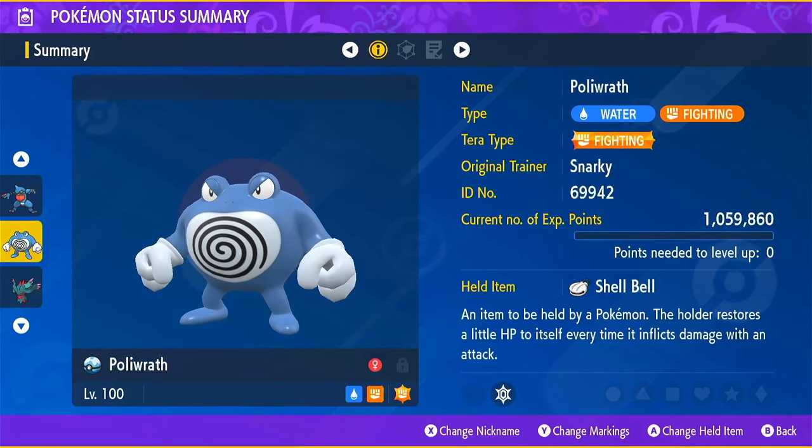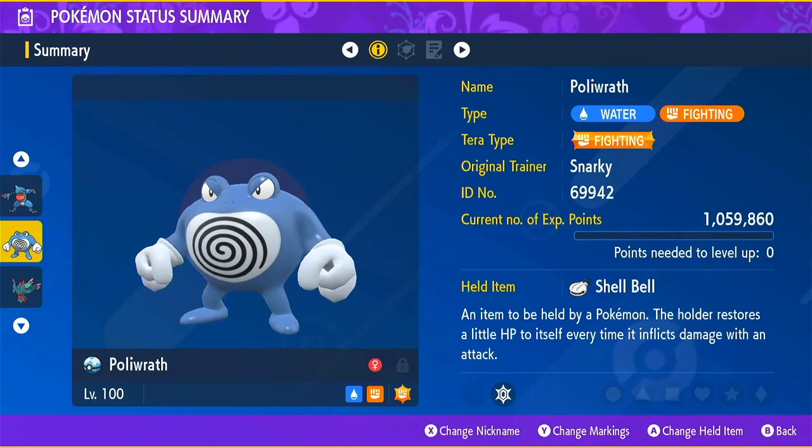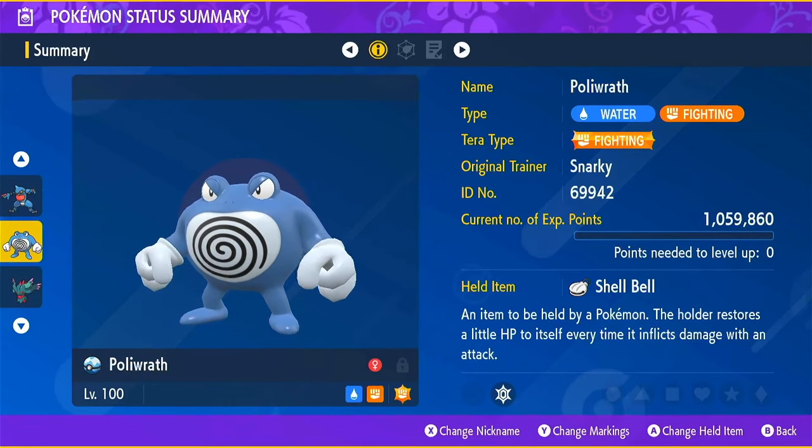Poliwrath also gets Belly Drum, so that helps it be really effective at boosting its attack stat and just hitting hard. This is a Fighting Tera type Poliwrath with a Shell Bell held item.